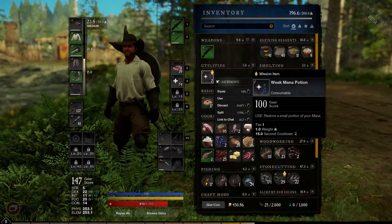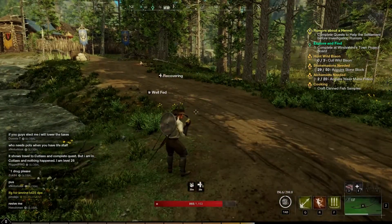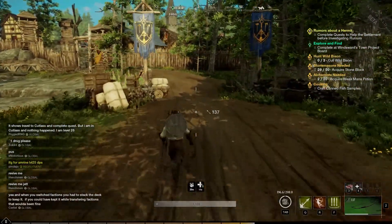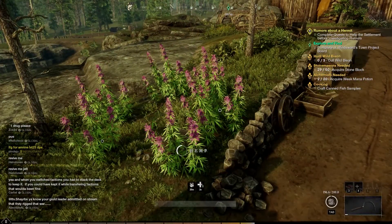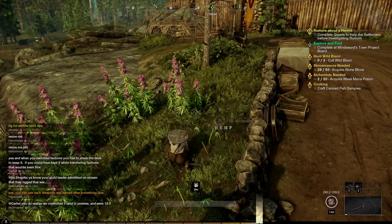As you can see I'm encumbered and trying to decide what to salvage or drop to reduce my weight. Now I'm not encumbered anymore — I can carry 3.4 more pounds until I'm encumbered again. Always picking up the hemp.